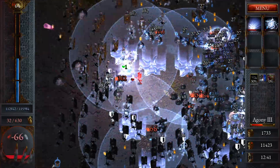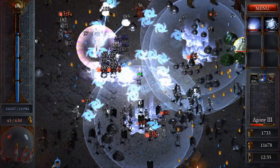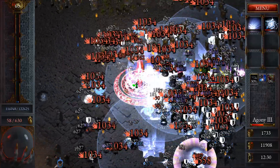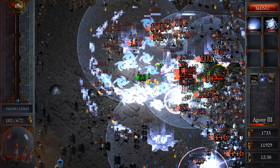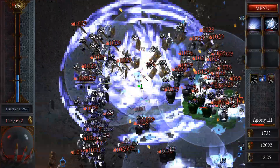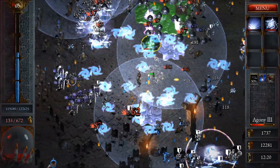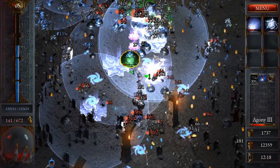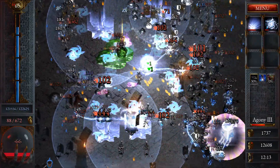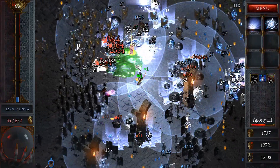I almost ran into that — getting real low on health. There's a boss up there. I have to take the health — I'll probably still die but it'll keep me alive longer so I can regen. Oh my god, that's my upgrade but it's on the goo! Come on, get rid of that goo! I died — I don't even know what hit me.